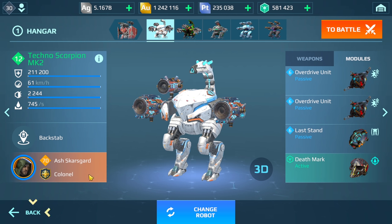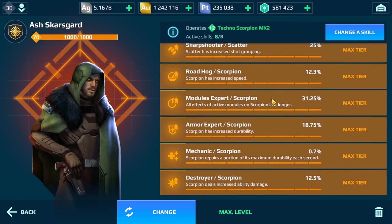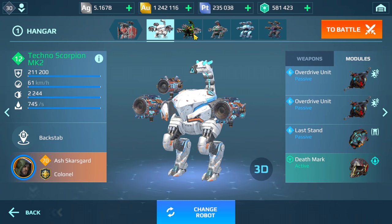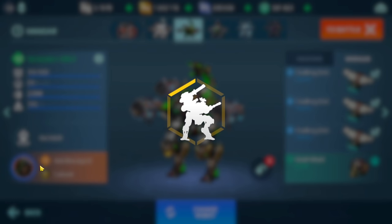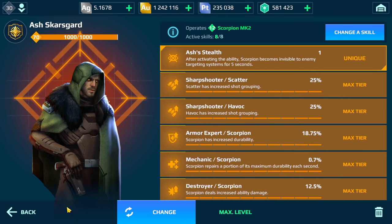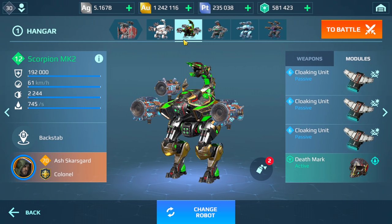I'm going to be running two module setups. The first is what I think champion league players — high-level champion league players — are more likely to run. The second configuration is what I would personally run. I've found this one is actually more effective because I survive for longer. The only downside is if the enemy has quantum radar, the cloaking units won't work, but in most cases they do.